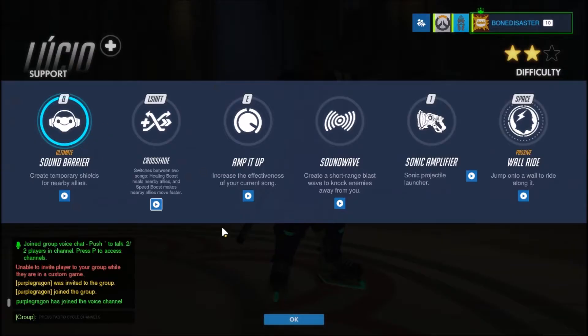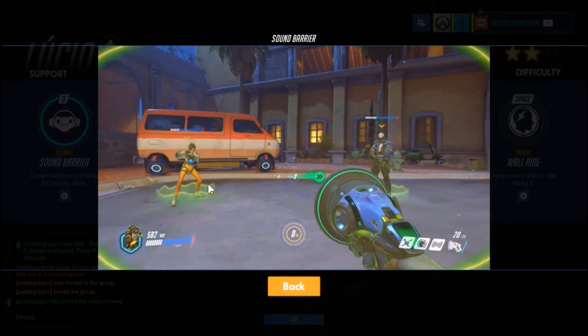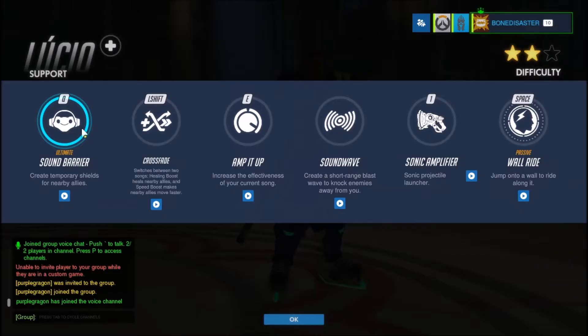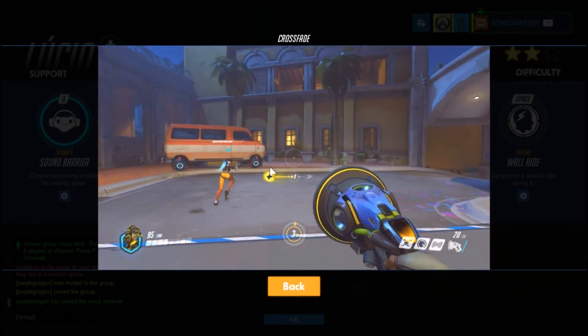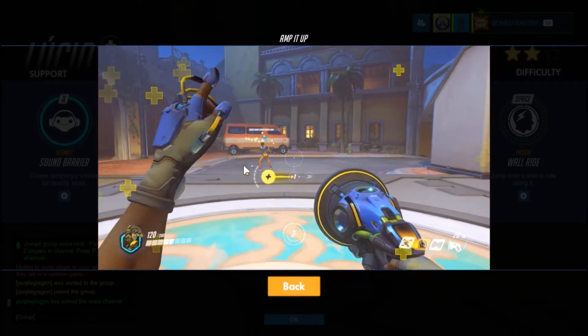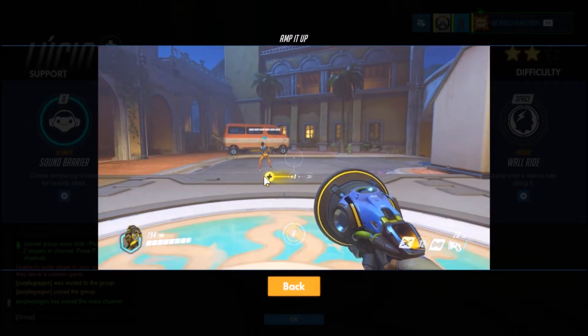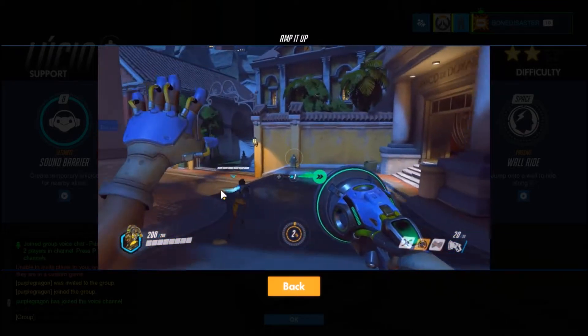We're gonna be doing some Lucio first. We got the Sound Barrier ultimate — we'll call it Bro Shield, because that's the name it was meant to have. It gives a big shield to everybody near you. You got Crossfade on left shift, which switches between healing stance and movement speed stance. You got Amp It Up on E, which increases the effect — more healing if healing, faster speed if speed boosting.